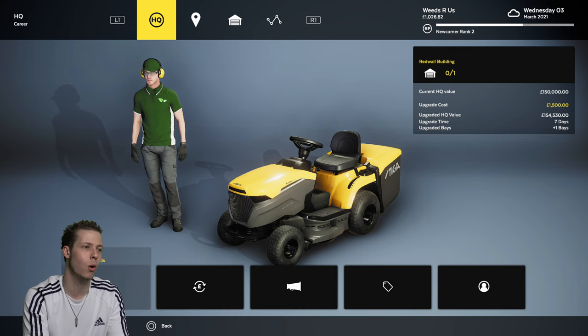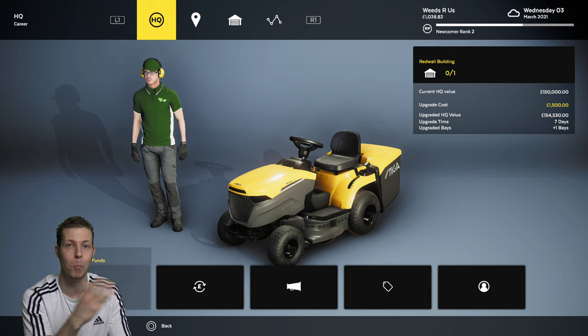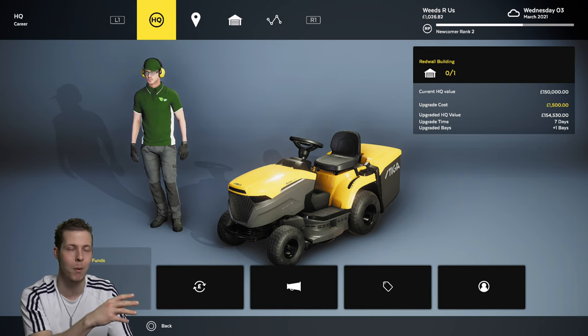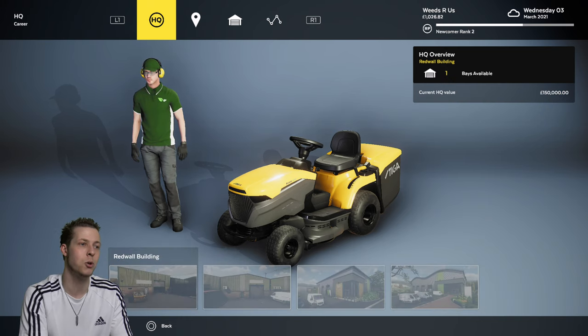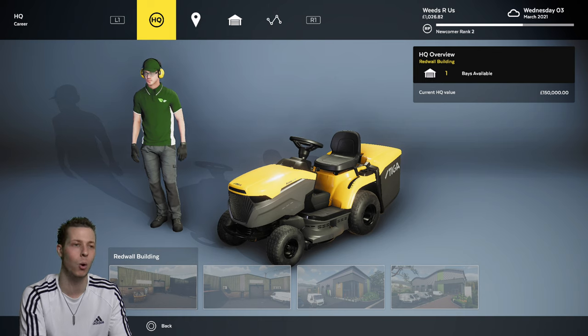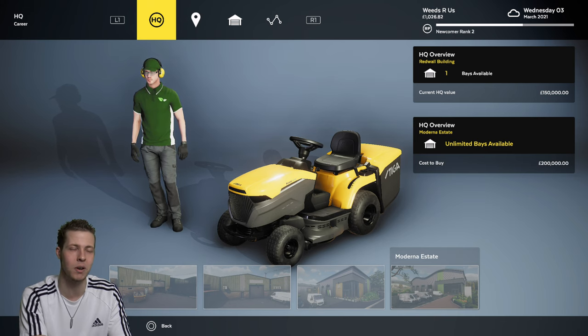Here you've got the upgrade option for upgrading your current headquarters. You can add bays to it, which allows you to buy more lawn mowing equipment, store it, and then choose different equipment to take on missions. Over here is Purchase HQ, where you can buy a completely new headquarters. At the moment we've got the red wall building, but we can buy this one once we've got £200,000, and then it has unlimited bays available.